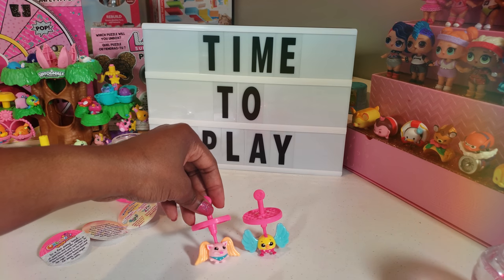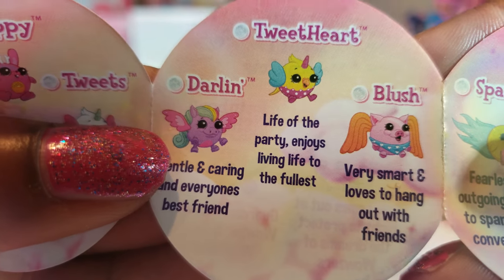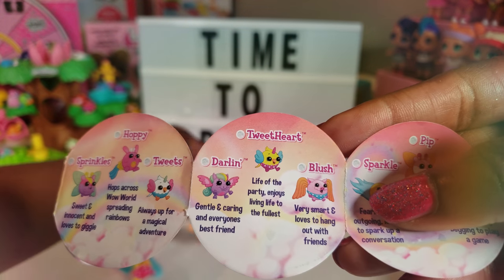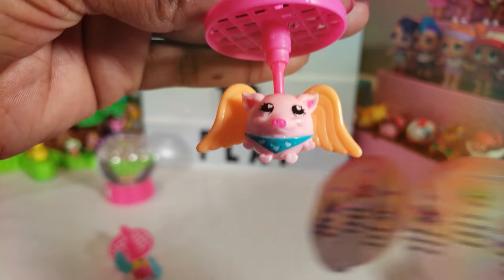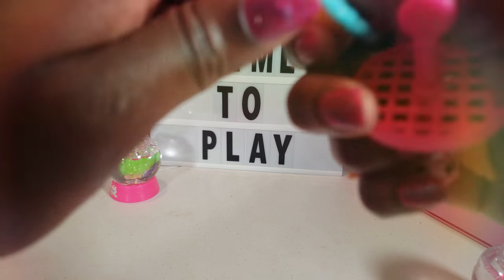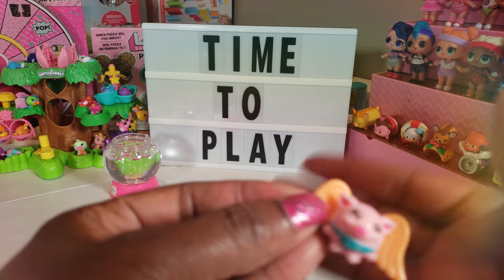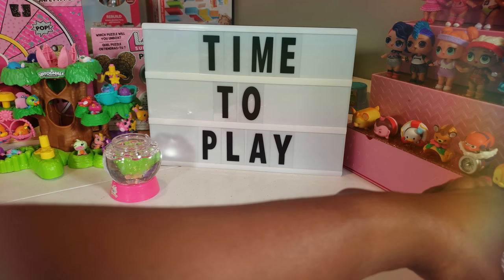Let's go ahead and see which two we got. The first one we got right here is Tweet Heart — 'life of the party, enjoys living life to the fullest.' So that's Tweet Heart. The second one we got is Blush — it says 'Blush is very smart and loves to hang out with friends.' So we've got Tweet Heart and Blush as our first two. Let me take this part off so you can see them — I can add these to my little collection.